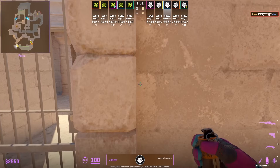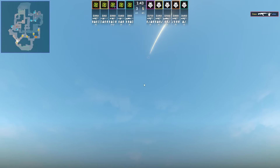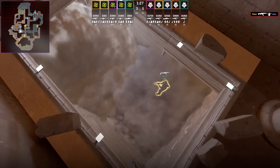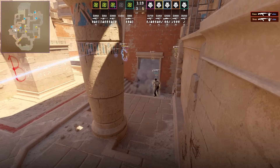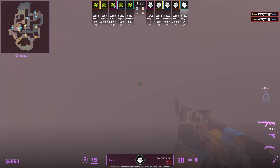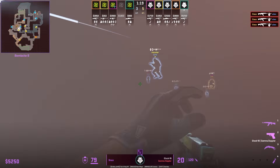G2 have an insane tactic involving this Monsea smoke — stand at the end of the wall, aim here, then jump throw. This smoke lands very fast inside cave. The right smoke was thrown by Snacks, the standard ebox smoke, and he actually uses both smokes as cover and walks through them to get the entry frag onto the player towards pizza.